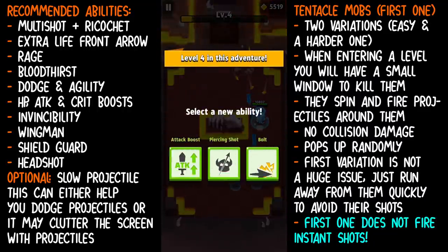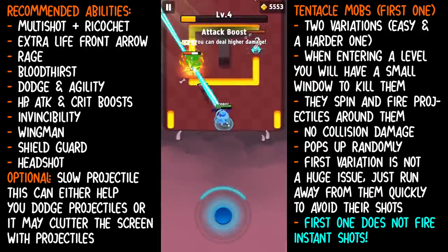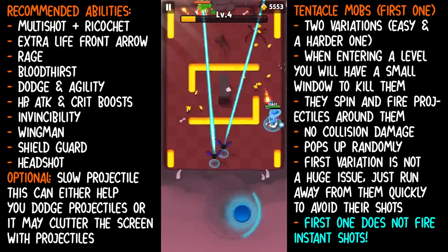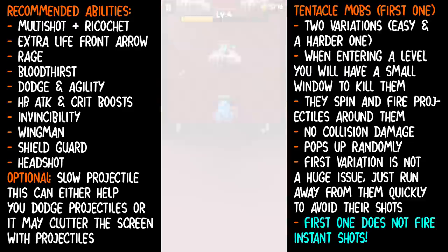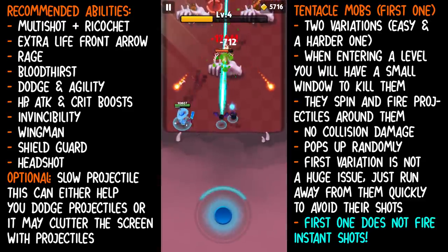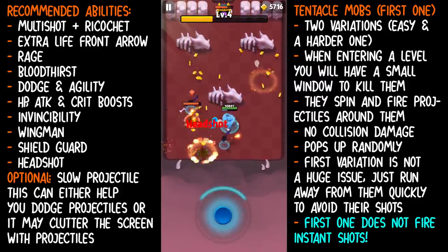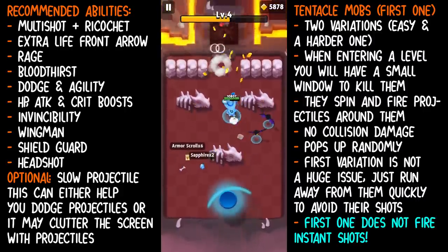The first variation of the tentacle mob is rather easy. To counter these mobs, at least the first variation, they're not a huge problem. Because when they pop up under you, they will not deal damage if you move away fast enough — they don't have instant projectiles yet. The tentacle mobs do pause for less than a second and then they will fire the projectiles.